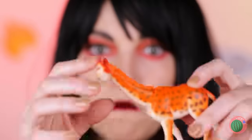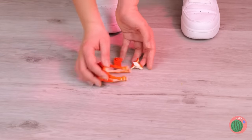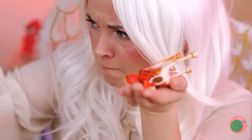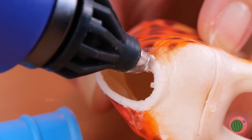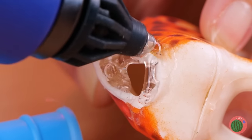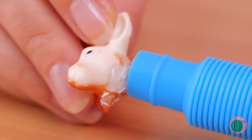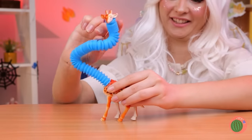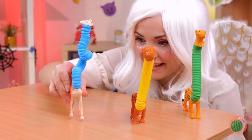Oh, Mr. Giraffe. Wait, his neck doesn't bend. Oh no! Don't worry, we'll fix you right up. Just need a pop tube and some hot glue. His neck will be longer and loopier than ever before. Looks like he's in good company.